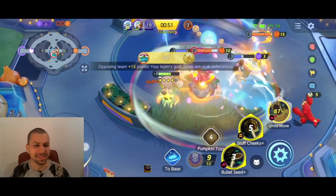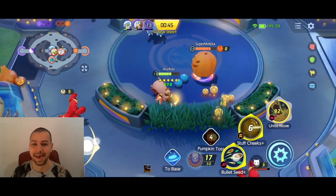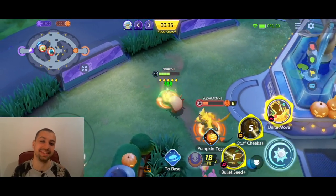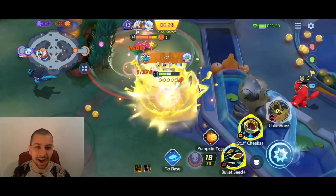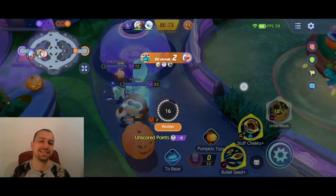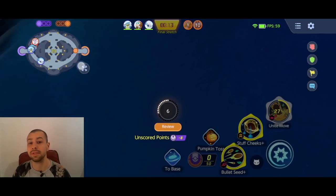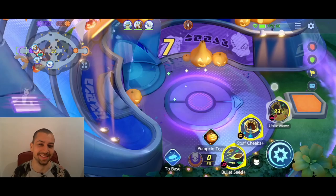Unfortunately we get the Zapdos stolen. And if you ever played Mer Stadium, if you like these quick battles, then you probably know that when you get that Zapdos stolen at the end, it is even more brutal than in ranked. I'm fighting this little Zeraora here, shooting my Bullet Seed, using my Unite move, dealing a ton of damage. We're able to get the takedown. I'm spamming the Stuffed Cheeks, but I get turned into a stupid little pumpkin. I guess it wasn't a treat for me this time - it was the trick. Unfortunately we get taken down, but my team is defending so well. This ending was a banger.